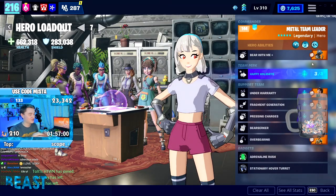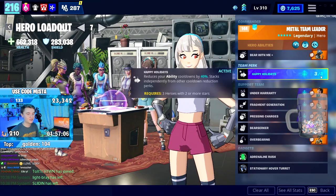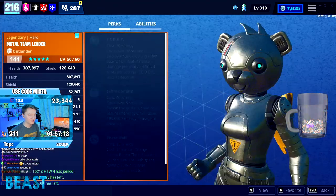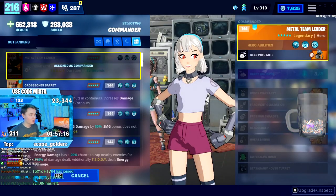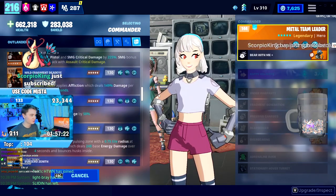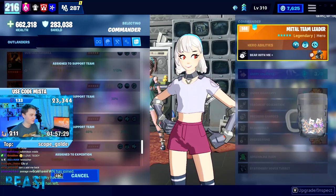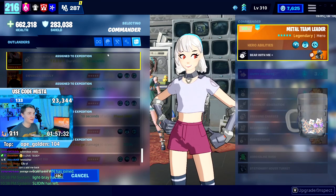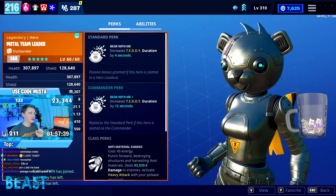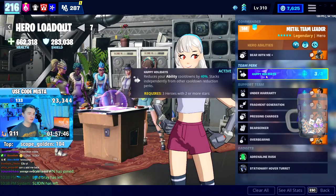Metal Team Leader is only typically usable in lower level missions where we are not seeing tons of elemental zombies. But Metal Team Leader is not that important initially — she has counterparts. You can use Enforcer Grizzly to extend by 12 seconds, and Jingle Jess, who is available next season. Enforcer Grizzly is out on an expedition. Both give 12 seconds each. Metal Team Leader has slightly higher hero ability damage, which is why I supercharge her and she gets the pink Teddy.